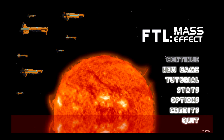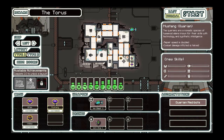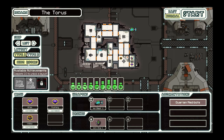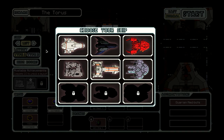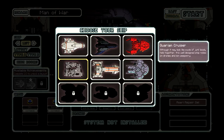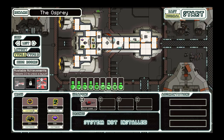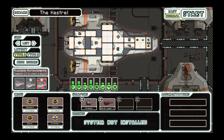At number 10 we have the Mass Effect Total Conversion mod created by Captain Brian. This mod converts the game to the Mass Effect universe, meaning the characters will be changed to various species and the ships will also be reflected as well. The story will basically be that Cerberus has taken control of the Reapers and you have data that will help decimate the Elusive Man's ship and you need to bring it to him while being chased by Cerberus.